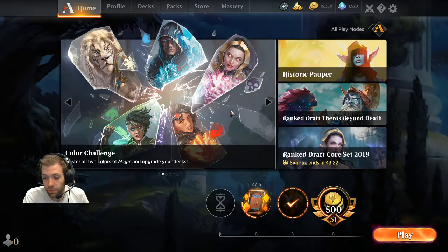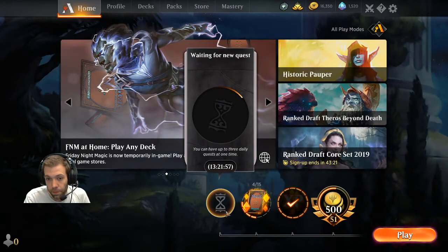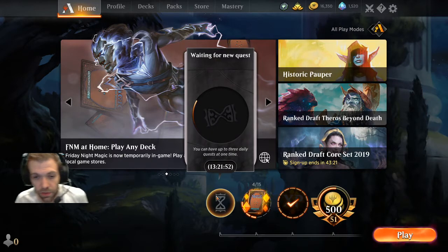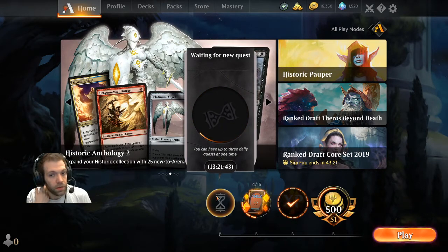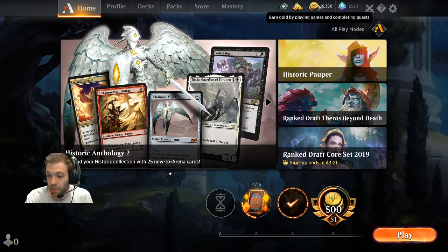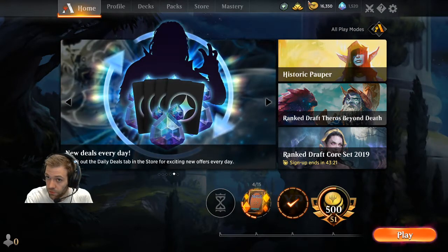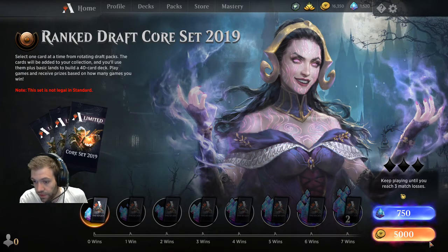Every 24 hours you get a new quest — a mission for the day — along the lines of 'cast 30 green spells,' 'cast 20 creatures,' or 'play 30 lands.' As you do that you'll earn experience and gold. Your gold is used to take part in events. You can see it costs 5,000 gold to join one of the drafts, or 750 gems. Gems are your premium currency in the game.